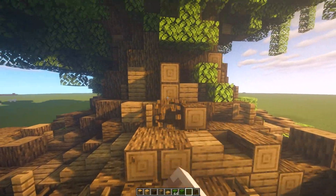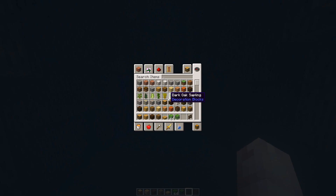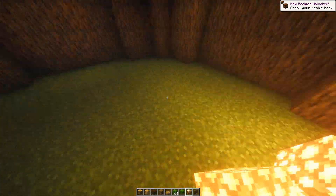First things first, I'm just choosing a point where my door is going to be. I'm coming into the empty void inside and I'm just going to be getting some glowstone and putting that down, because I know that I'm going to need it to be light in here whilst I'm working on it.